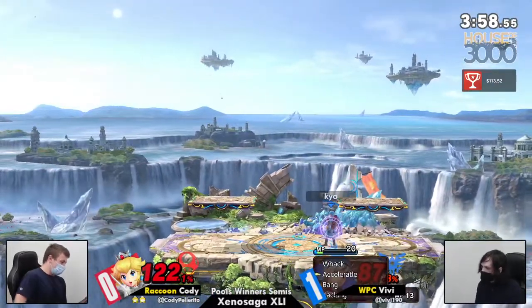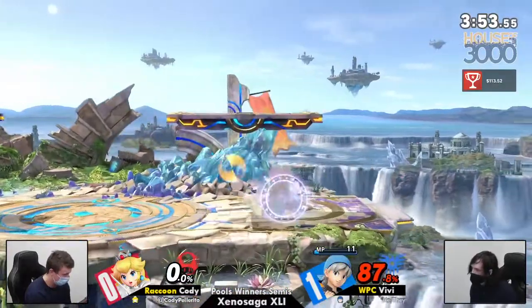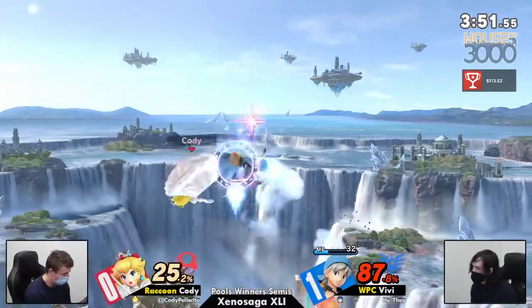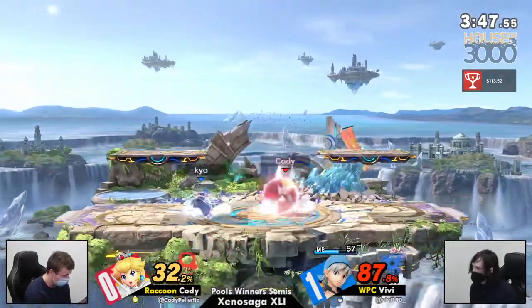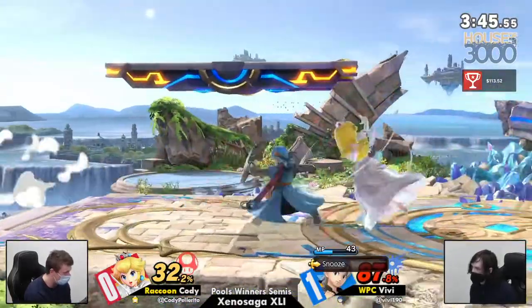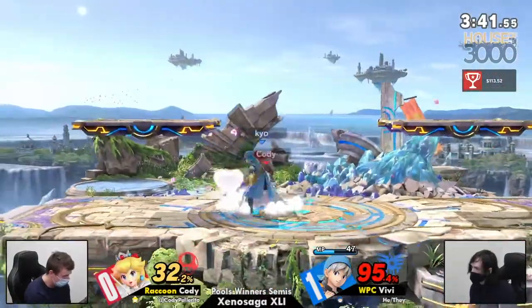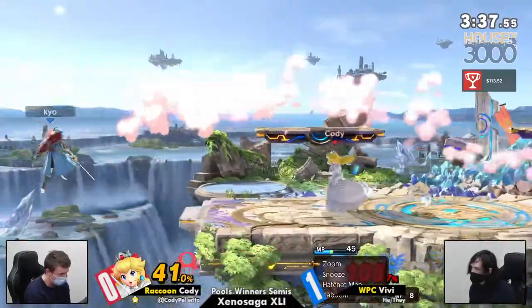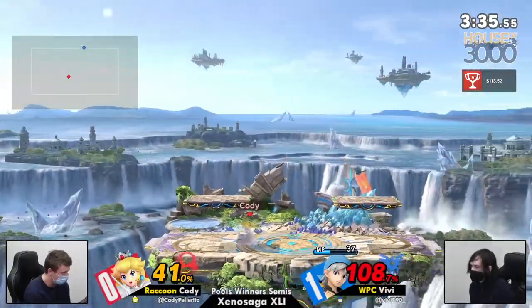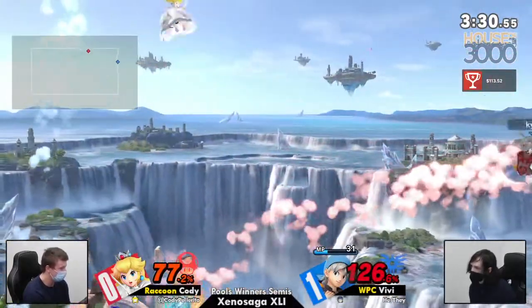Especially if you don't have Bounce out, because then you've got access to your turnips again. Plus DI on the Zapple — I think he wasn't quite ready to DI that. Up air?! What? This character has that? When you have Accelerato, anything's possible. Cover Mad Space. Nice. We've shot a shield. Back air — see if Vivi can pull out what he did in game one.